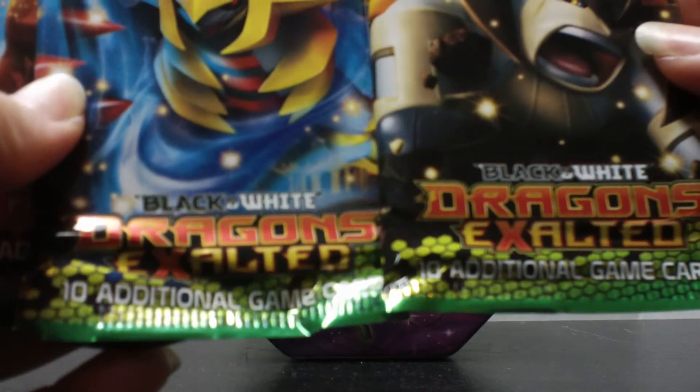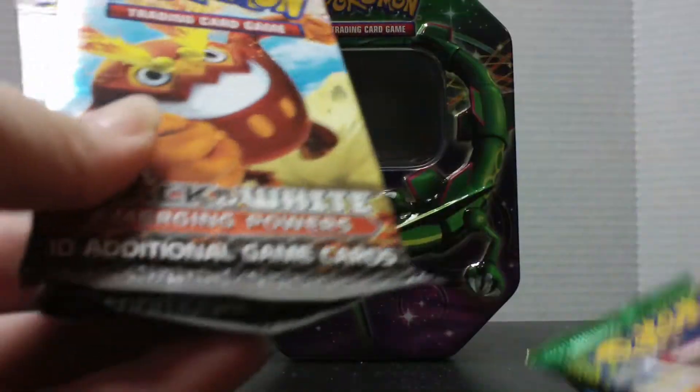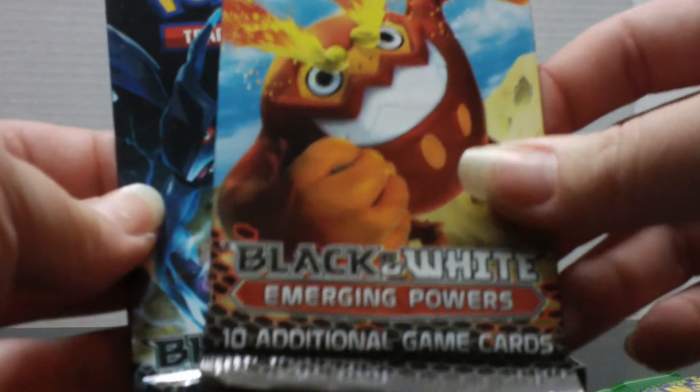We get two Dragons Exalted and Emerging Powers. And a Black and White.